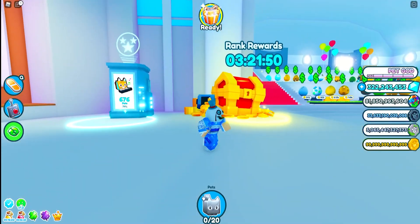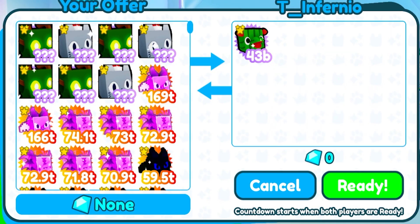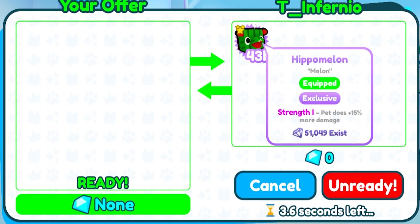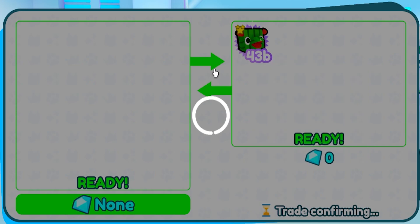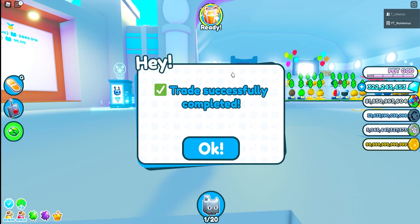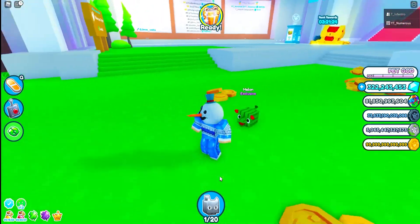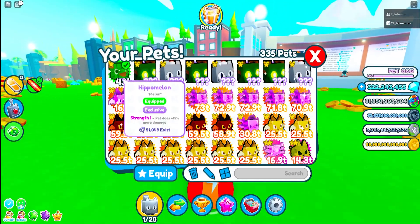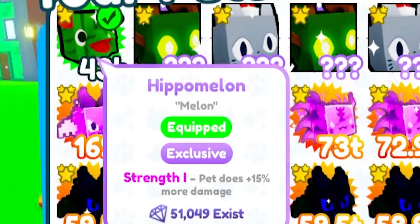Doing these steps gives you the Hippo Melon, which has been leaked for a couple of months and has finally made it into the game. I'll show you how it looks — trading my friend T Inferno here, shoutout to him for helping me record this video. There it is: the Hippo Melon, 43 billion stats, and it is exclusive. Right now it's only going for 3 billion gems, which is expected because it's going to drop in value given how many people have it — there are already 51,000 of them.